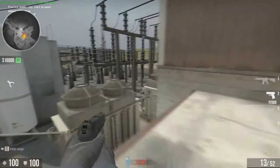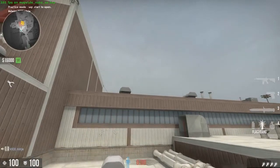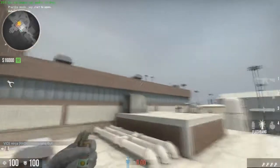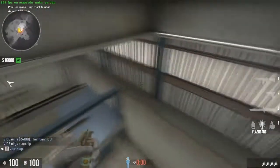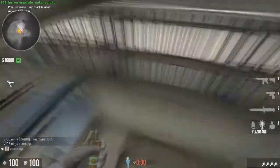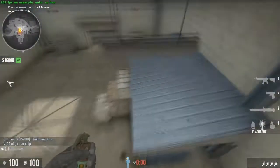When it's time for an upper take, I'll just get here and throw the flashes. That way the flashes go through the window, and the guy here should be blind, the guy here should be blind, the floor should be blind — and he doesn't hear it coming through.